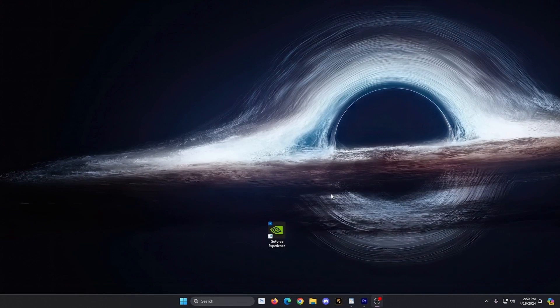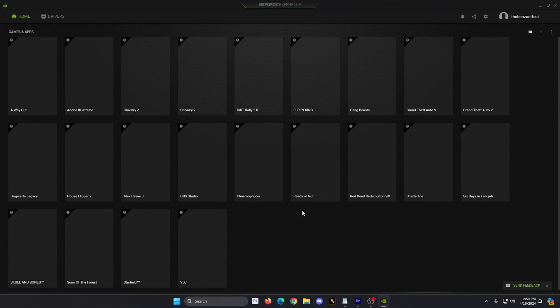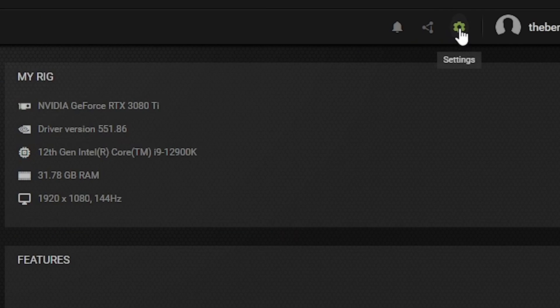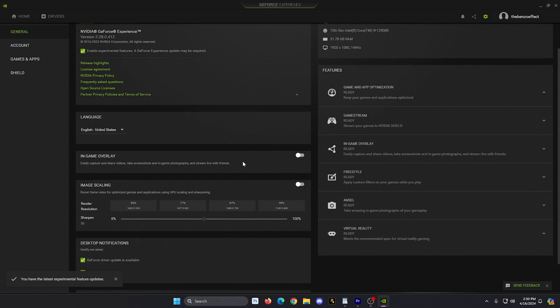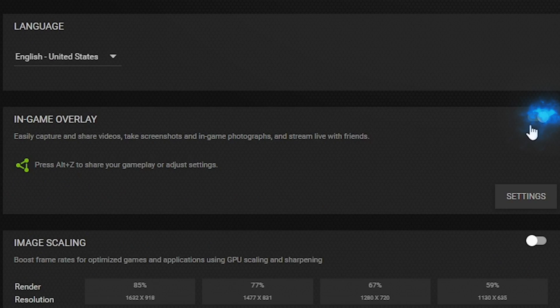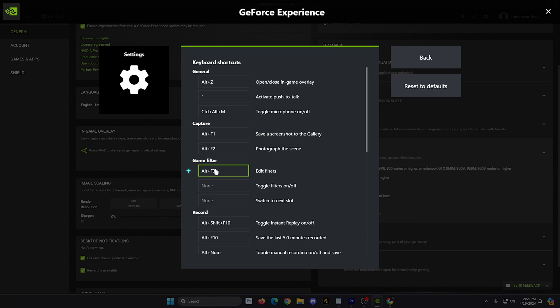To get this set up on your software, it's very easy — one click of a button. You're going to launch NVIDIA GeForce Experience, go to Settings, and click on Enable Experimental Features. You'll also want to make sure you turn on your in-game overlay option. Launch the game of your choice, and once inside, the hotkeys are Alt+F3. You can also turn on the overlay by pressing Alt+Z.